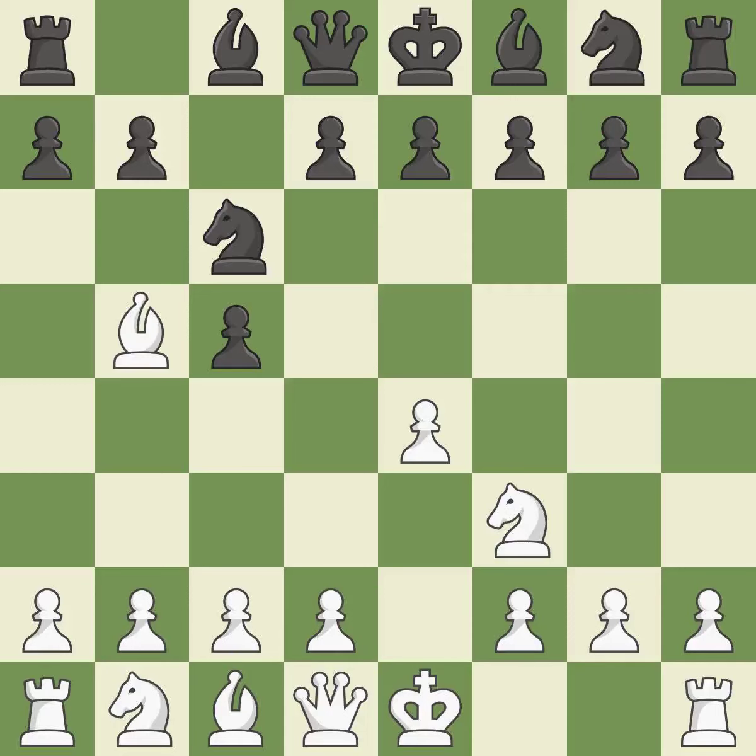Nc6 aids in maintaining control over the d4 and e5 squares. Bb5 engages in a knight on c6 attack while getting ready to castle kingside. D6 controls the e5 square, supports the c5 pawn, and allows the light-squared bishop to develop. Bxc6 captures the knight, gives a check, and doubles black's pawns.